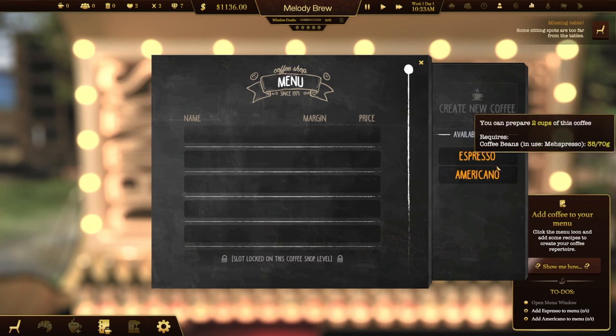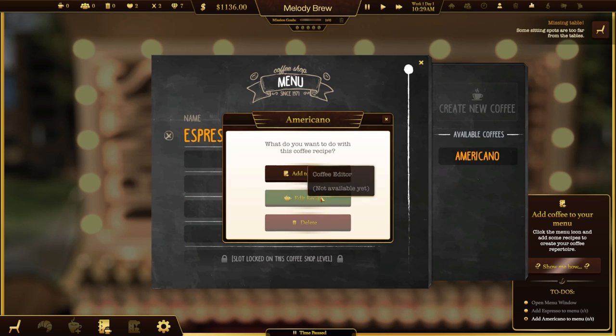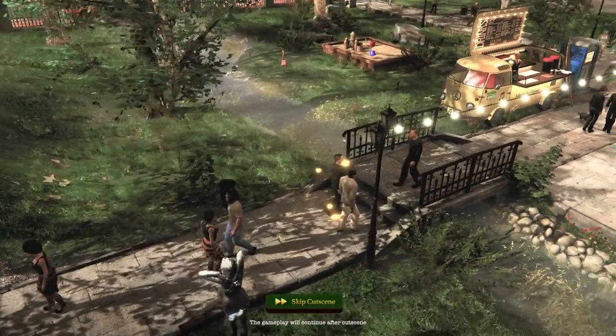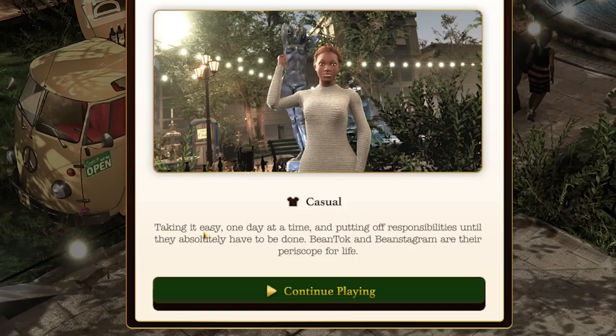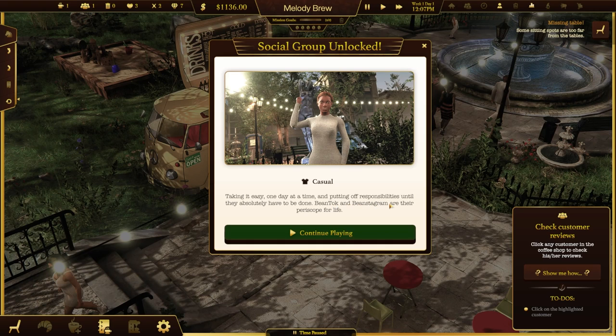I gotta create a menu next. Espresso — add to menu. Americano — add to menu. My first customer is on the way. There's my customer, casual, taking it easy, one day at a time and putting off responsibilities until they absolutely have to be done. That sounds a lot like me actually.